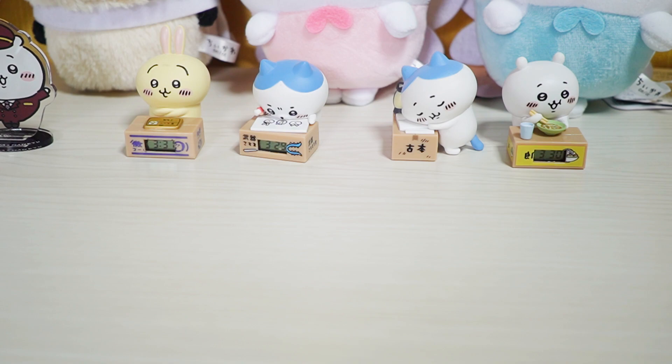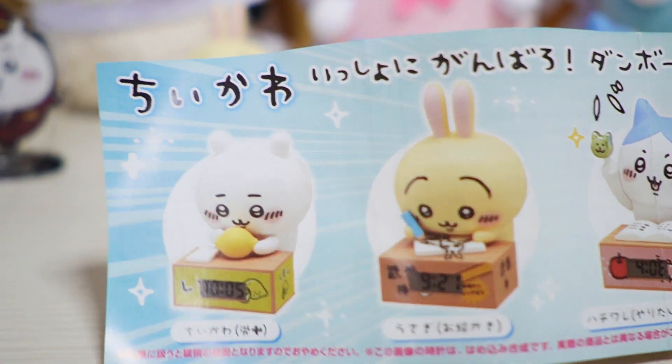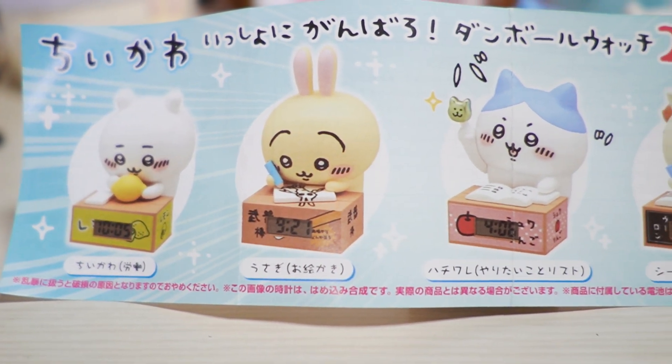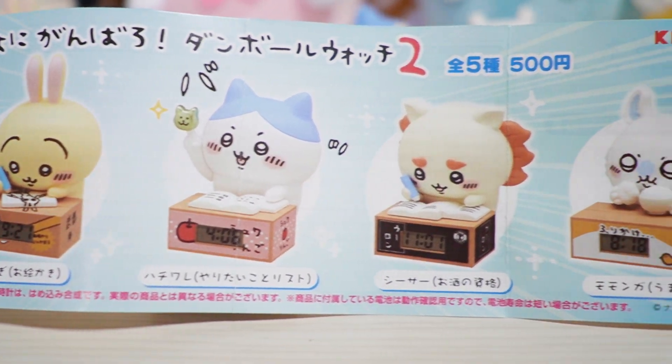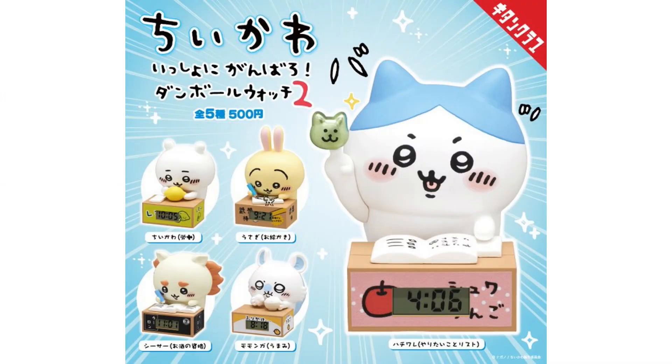今回は8月18日に発売されたガチャ、チーカワ一緒に頑張ろう！ダンボールウォッチ2のガチャを回してきたので紹介します。ダンボールウォッチのラインナップです。左からチーカワ、ウサリ、ハチワレ、シーサー、モモンガの、以上全5種で1回500円となっています。